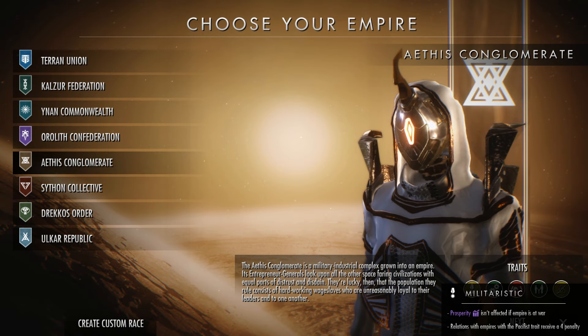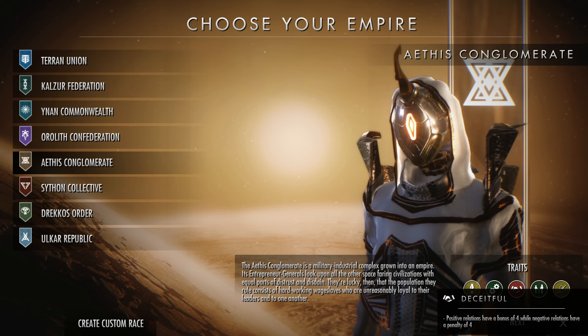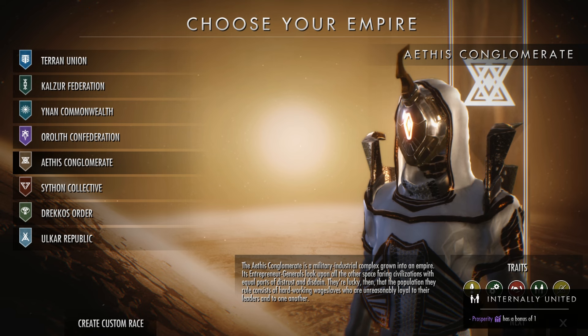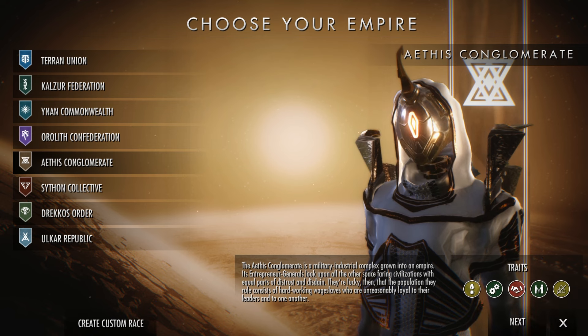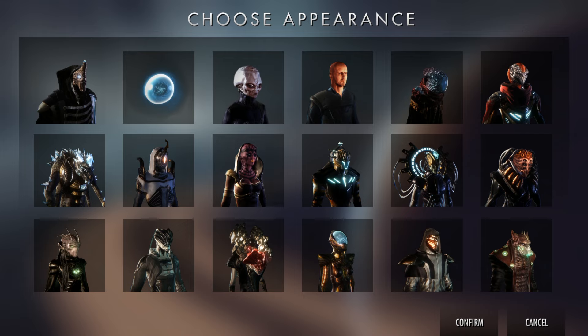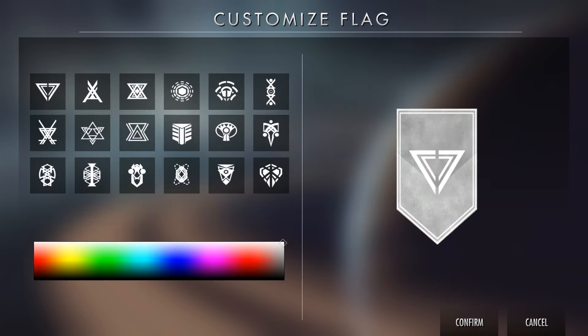The gameplay itself is very simple and players of Stellaris will be right at home here. First, you have the faction selection screen whereby you can choose a pre-existing faction or create your own. Each faction has their own traits, their own personalities, and their own play styles depending on what character traits you choose. For example, you can choose to be militaristic, which will give you a bonus to military vessels and will stop the decrease in happiness for your population when at war.